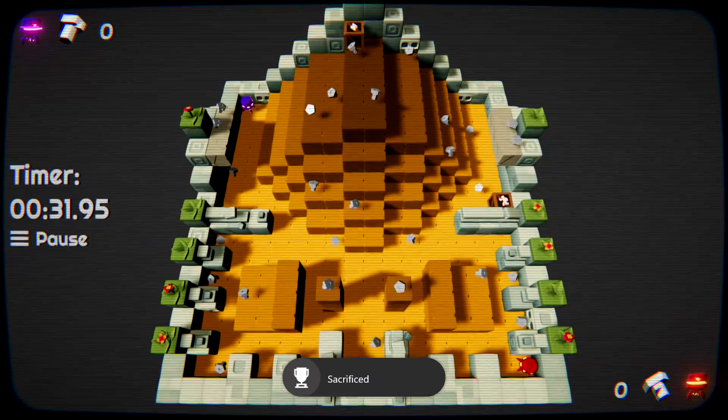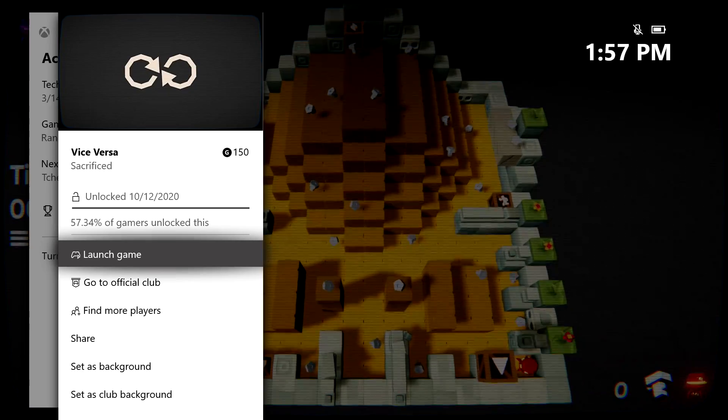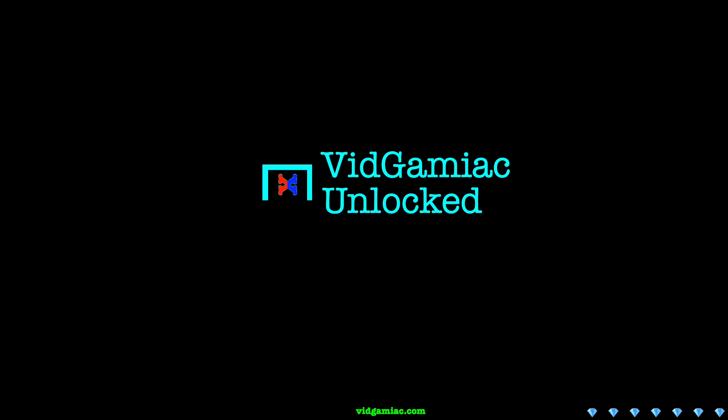Then all you have to do on both controllers is hit the attack button at the exact same time — just hit X. Both of you should hit each other, and if you manage to die at the same time you should be good for this achievement. 150 gamerscore, and that's all there is to it.